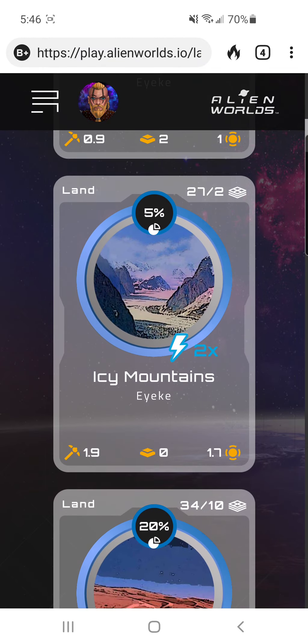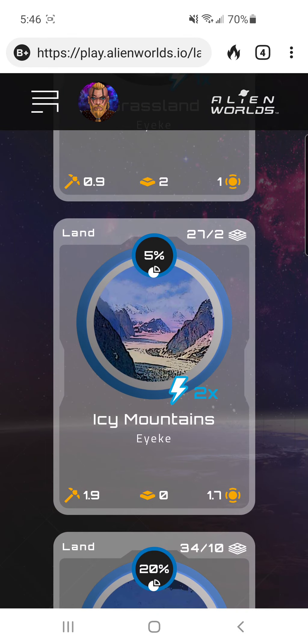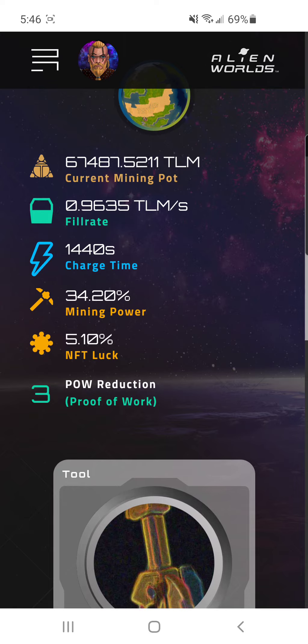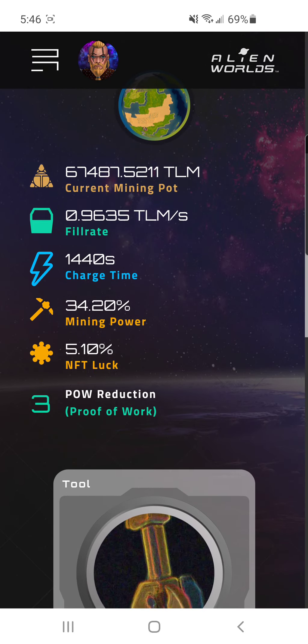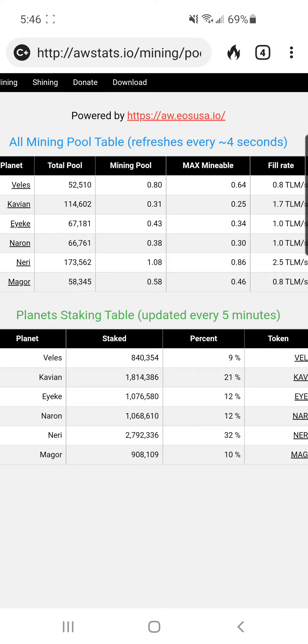You'll want to check the mining pools to see what planet is best right now. IX looks good — let's switch to IX. I'll go for Ice Mountains — 1.9 multiplier, five percent commission. Changing anything in your bag is a transaction but there are no fees, though it does use CPU. So now I've got 34.2 mining power. This isn't live — there's a little delay — so now it's at 0.3 to 0.4. If I wait a few seconds it could get bigger or it could get smaller.